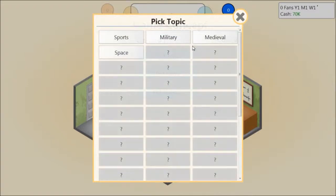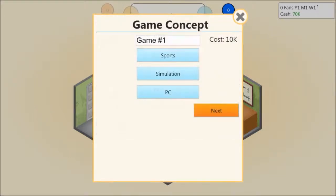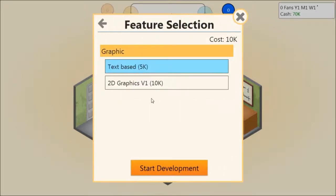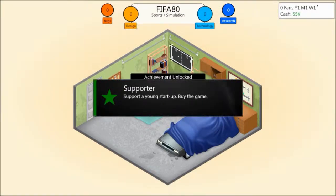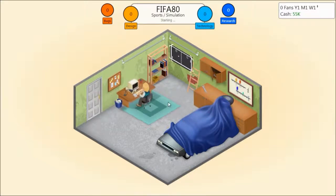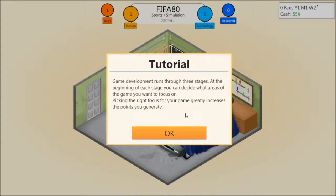We should probably pick a topic and genre first. We'll go ahead and just create the first FIFA game, just for fun. We're in the 80s so we'll call it FIFA 80 or something like that. I have no idea when we actually are but we'll call it 80 and then keep on making one a year. Achievement unlocked: support a young startup — bought it. That's nothing to worry about.